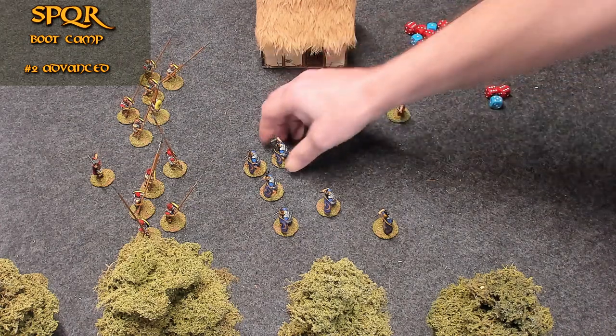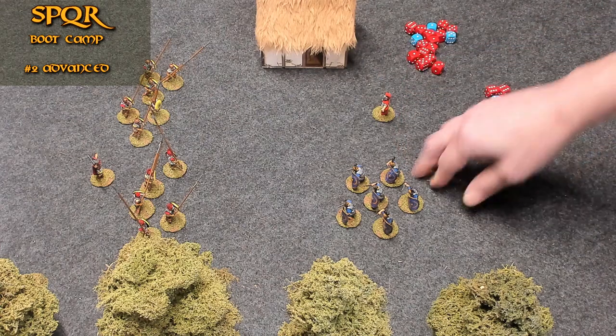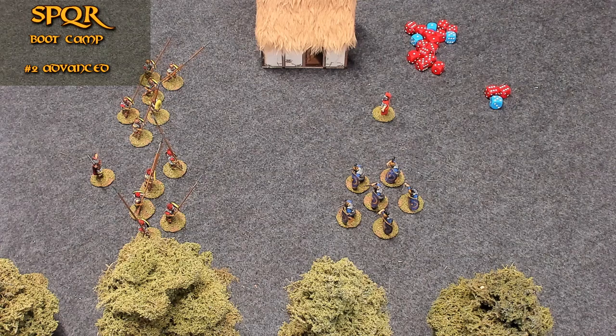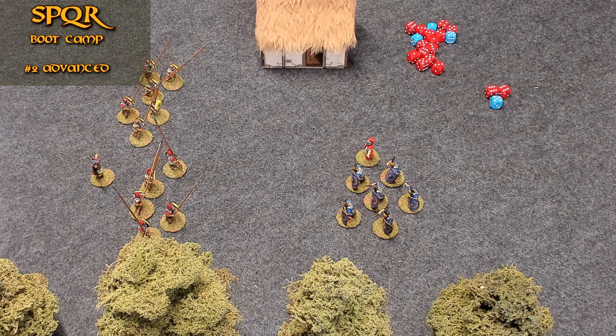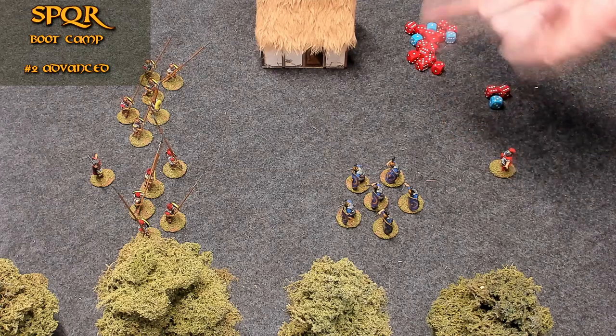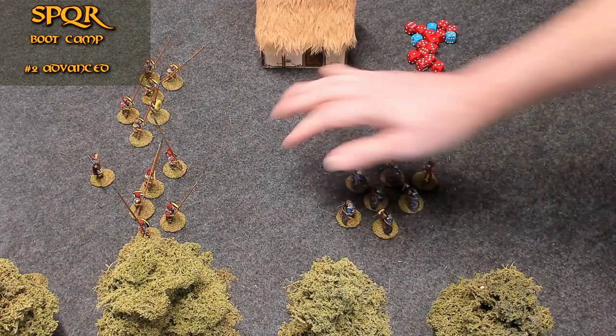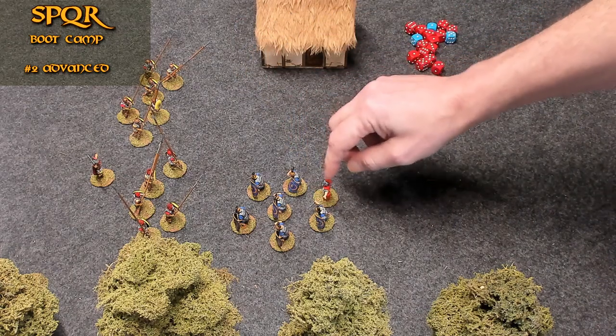Leading units. A single hero may lead a friendly unit simply by taking a move action and moving within one inch of a friendly model in a unit that has yet to take any actions. He then immediately counts as being part of that unit in every way, and the unit may now perform its own action with the hero within it. So hypothetically, he uses a move action, then a second move action to get within one inch, then the unit uses their move action pulling him along, and then they make a melee action — and he is performing the melee action with them.